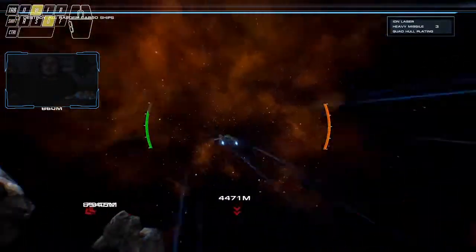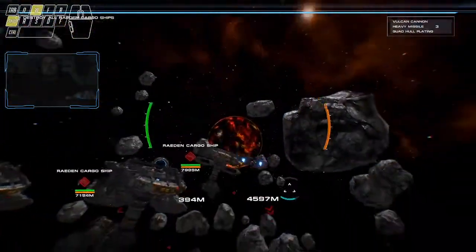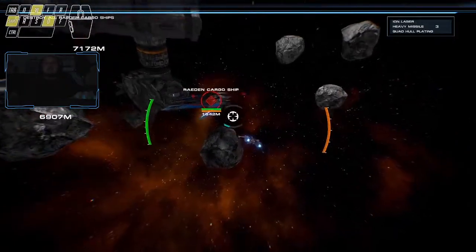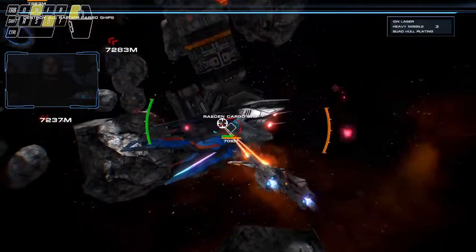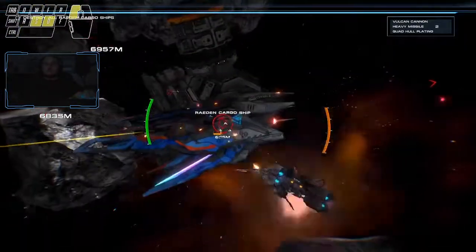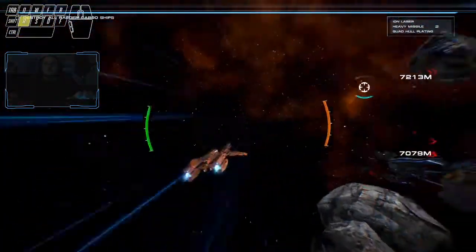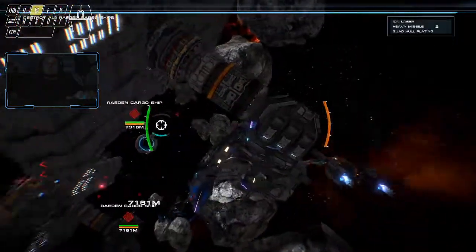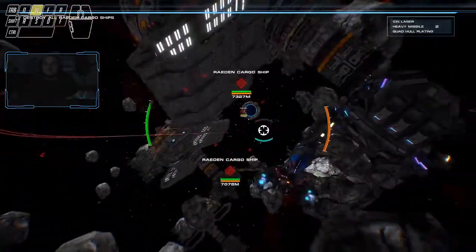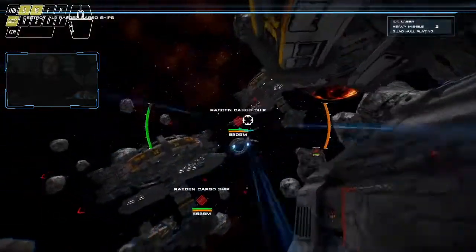Redeemed cargo ship — there you go, one down. Oh shit, all right. We got the cargo — I'll just head for the cargo ships because forget the scouts. Oh, I thought that was gonna kill him but it didn't. All right, we gotta take out the cargo ships. Let's go.